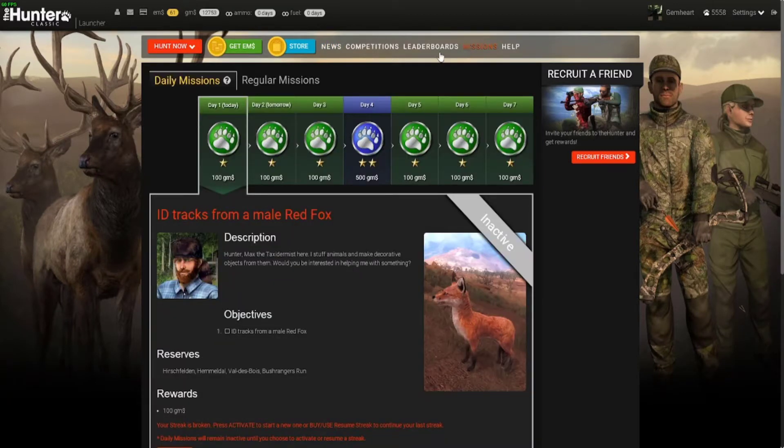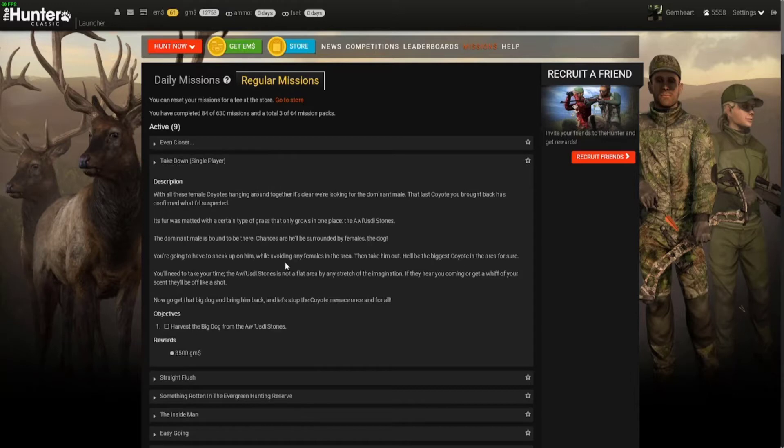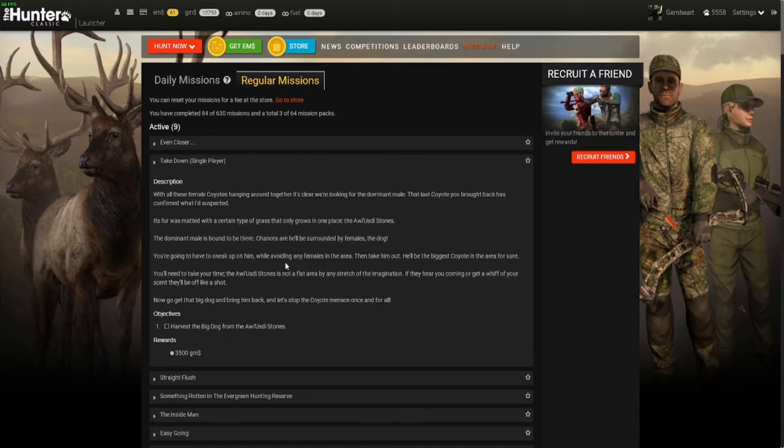Now I know that I've made this mission before and I took a different approach. On the other video — also linked in the description — I showed you how to do this if you didn't have any preps or anything set up: just go in, shoot, go out, collect your kill, and there you go — an easy 3500 GMS win with just one shot, as easy as it can be.